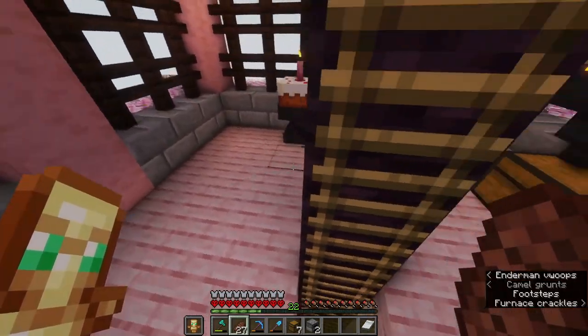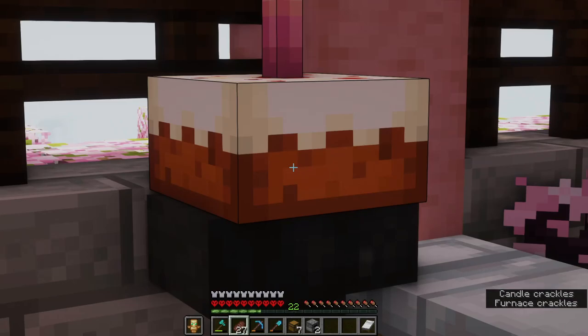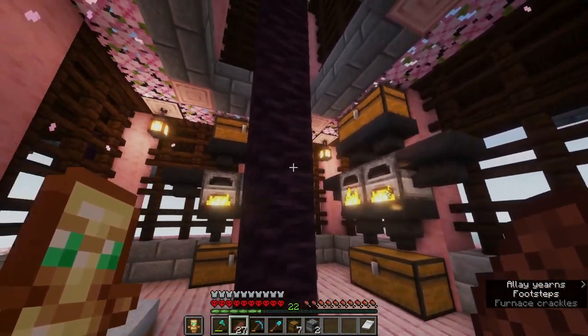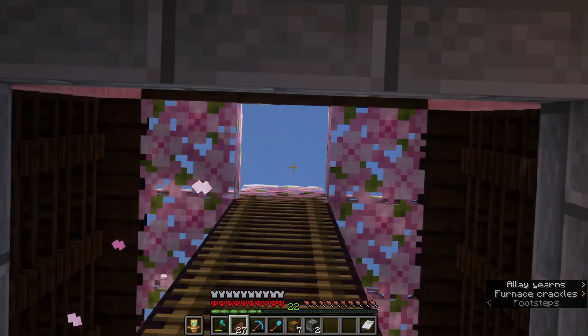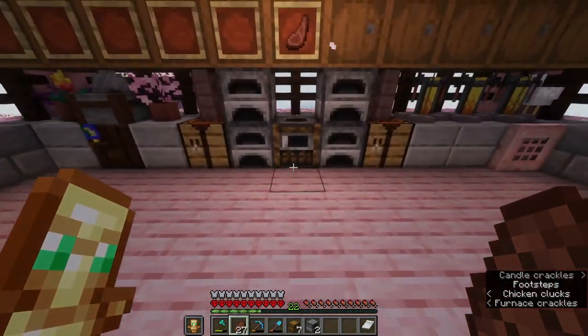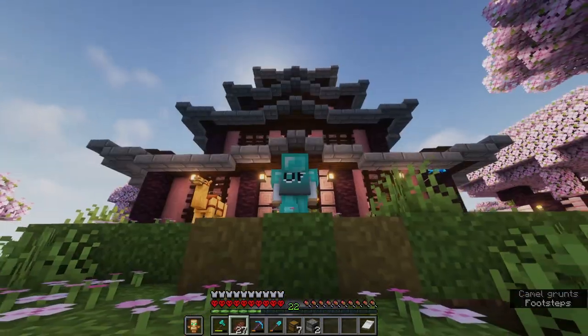Coming upstairs we have what I called the glass smelting room — just kidding, this is actually my bedroom with our 200 day cake we just made on stream the other day. What's going on here is we're getting a bunch of glass ready for a big gold XP farm. When I started the video we were on top of the roof up there — very nice build, used a lot of cherry grove and all the new building resources from Minecraft 1.20.